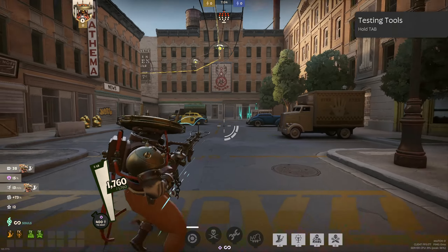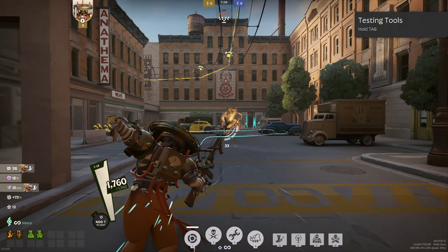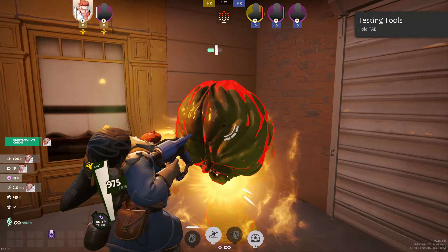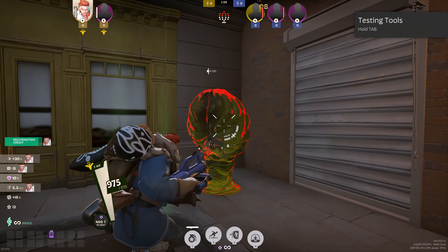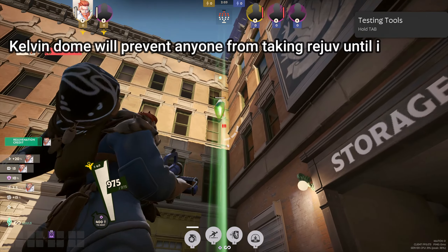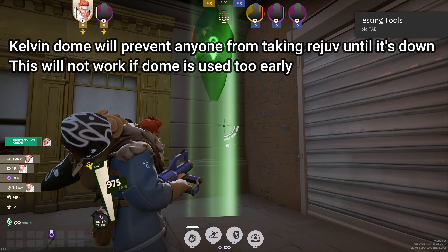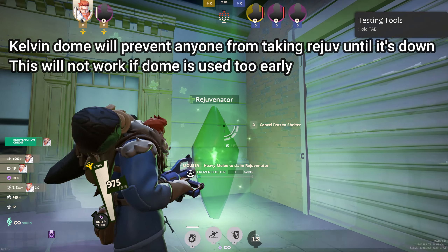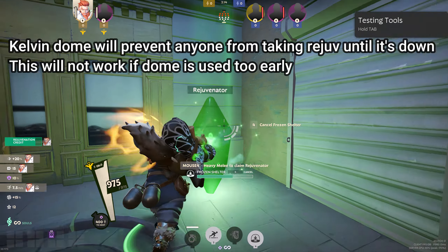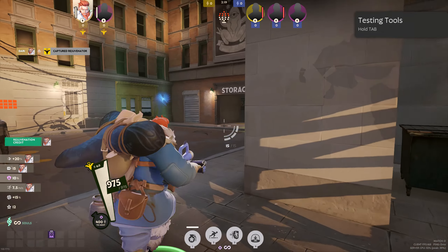The reason why you can do this is because only certain abilities can be used while in the heavy melee animation. And with this we can take a look at Kelvin, who can use his dome during the heavy melee, which means he can cancel it during the heavy melee. It makes it really easy for him to take the Rejuvenator, as you can use your dome just as it touches down, and cancel your dome just as you're about to melee the Rejuvenator. Canceling Kelvin's dome actually lets him get his full melee off and doesn't actually cancel the melee.